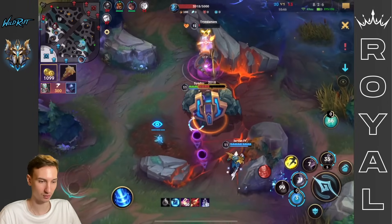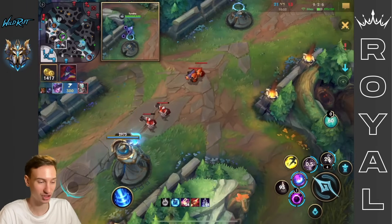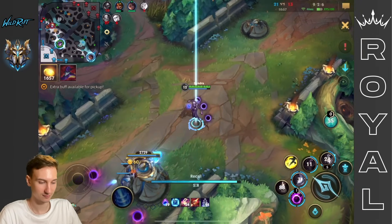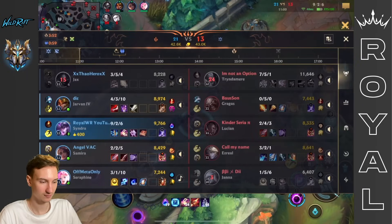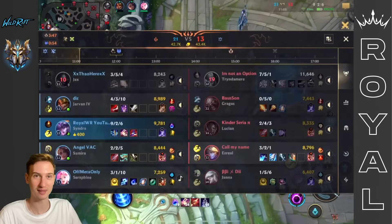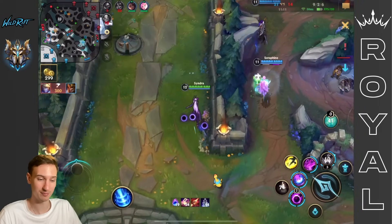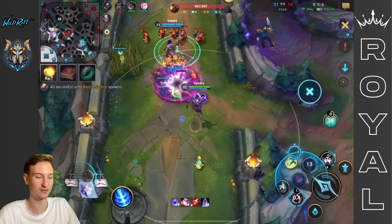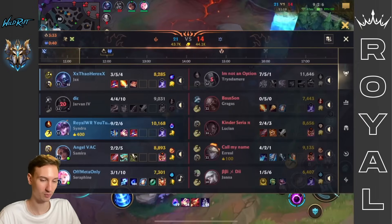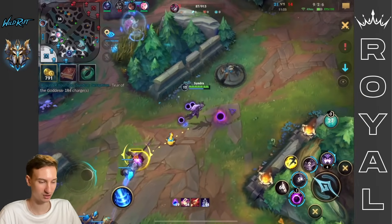Can we get Tryndamere here? He doesn't have ult anymore. I drop the Ignite on him — just enough. We get a massive shutdown and another four stacks. We have 24 stacks, and now we're going to get our Deathcap, which works super well with the Mejai stacks — 24 times 5 AP, plus the 45% from Deathcap. We have so, so much AP. We're extremely strong.